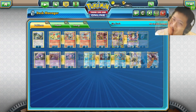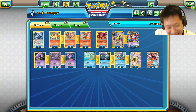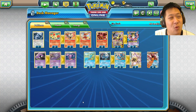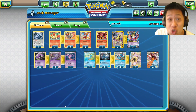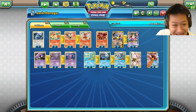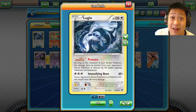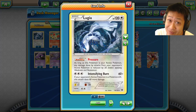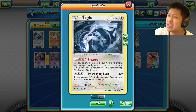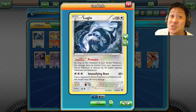Now the fun part — Pokémon! We have all the trainers, so what's left? One good thing to include is a strong basic you don't need to evolve, something strong right off the bat. Take Lugia EX for example — colorless so it fits in every deck. It has 120 HP right away, technically 160 with pressure, and with a Fighting Fury Belt that's 180 HP, only worth one prize card.